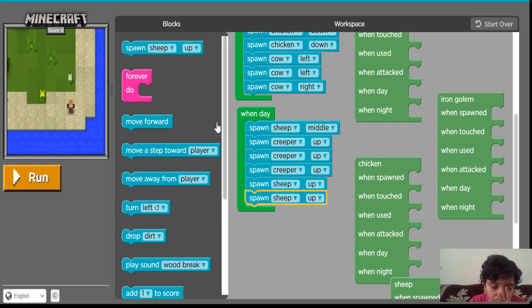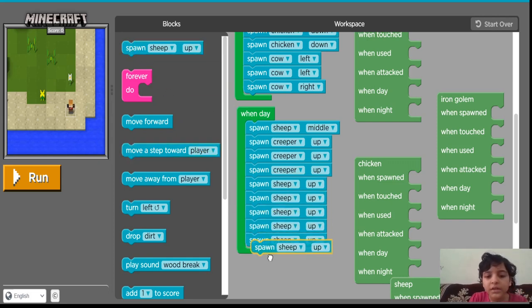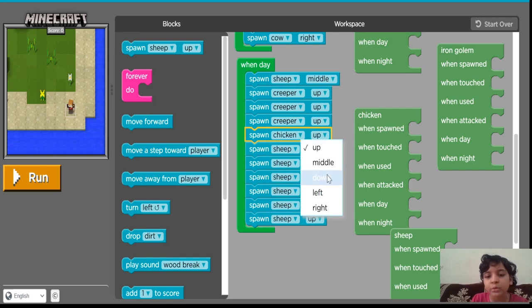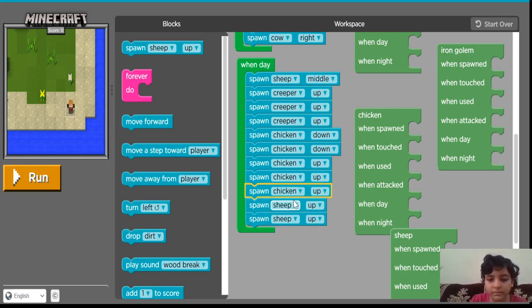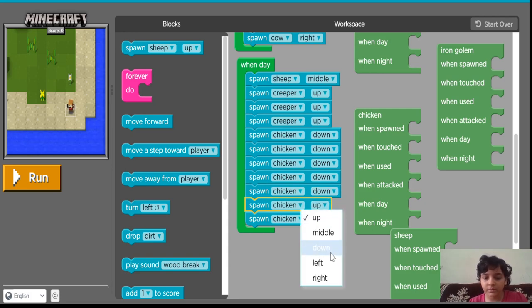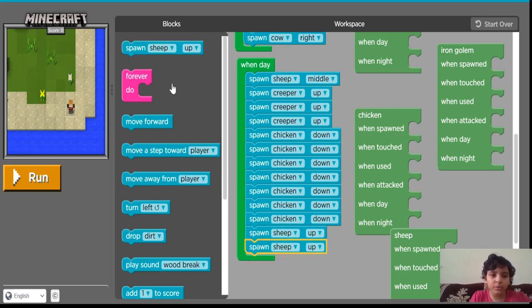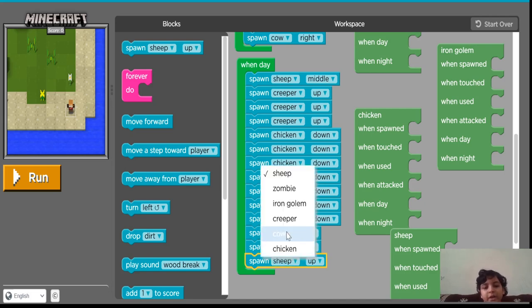So 7 chickens: 1, 2, 3, 4, 5, 6 and 7. Let me change to chickens and they are going to be down. And I am going to spawn 3 cows: 1, 2 and 3. I am going to spawn 2 cows on the left and 2 cows on the right.